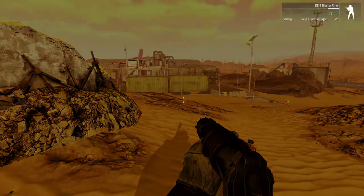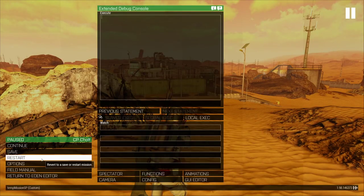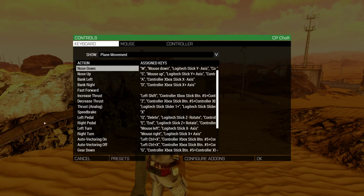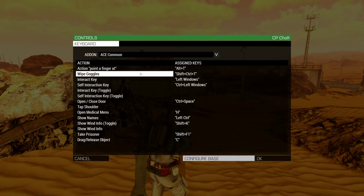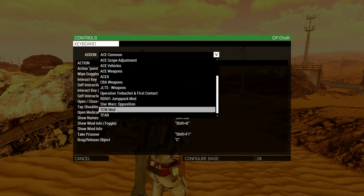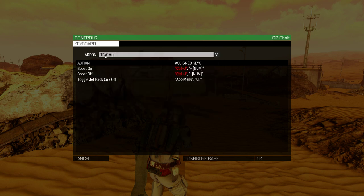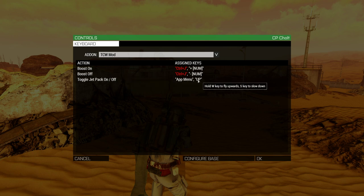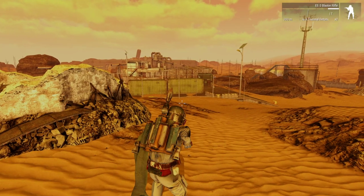First things first, before you do anything else, you need to set up the keybind, which you can do by going to Controls, then Configure Add-ons, and then finding — for now it says TCW mod, in the future that will be changed to say 3AS. These boost on and off buttons are for the afterburner script. What we want to do is bind the toggle jetpack on and off. I use the up arrow key, you can use whatever you like. Hit OK and then we're ready to go.